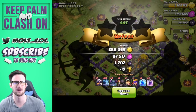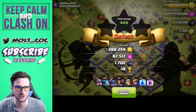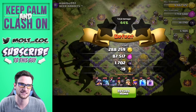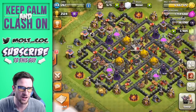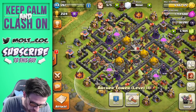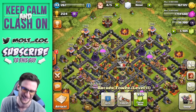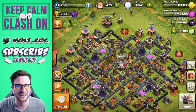288,000 gold guys, 1,700 dark elixir — I'm okay with that! That was gnarly, great find, especially for that random army comp I had trained up. If I'd had another dragon instead of some of those minions, who knows how it could have gone. We'll go ahead and return home and upgrade. We'll do the archer tower — it's gonna be done in a week. My gold is gone, it's so expensive!